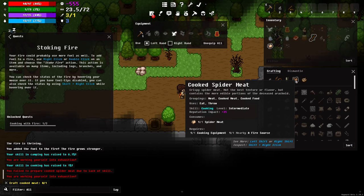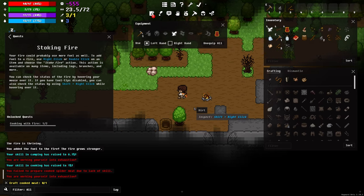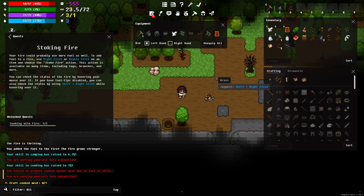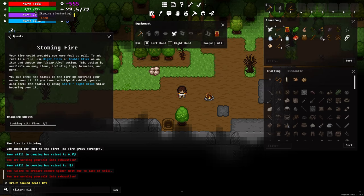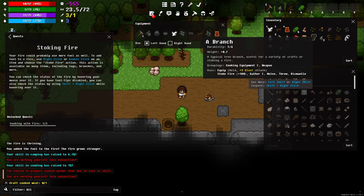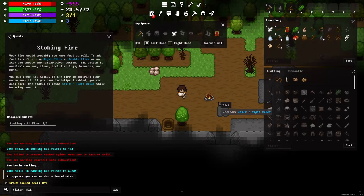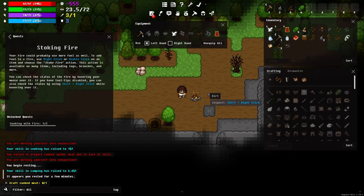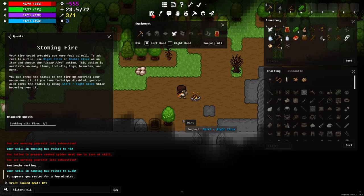Now it wants me to cook the meat — it uses a branch and the meat to craft it. I'm actually taking damage because I'm exhausted from throwing that stone campfire — that's a pretty heavy thing to throw. Typically you probably wouldn't be at this slow dexterity normally. So I'm going to pop this leaf bedroll into quick slot four and take a short little rest. You can cancel out of rest at any time — there is a sleep mechanic too but for now I'll just rest.